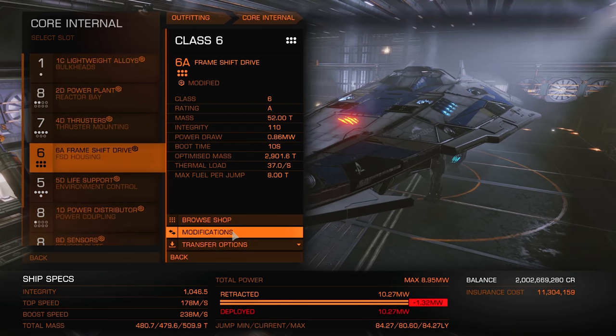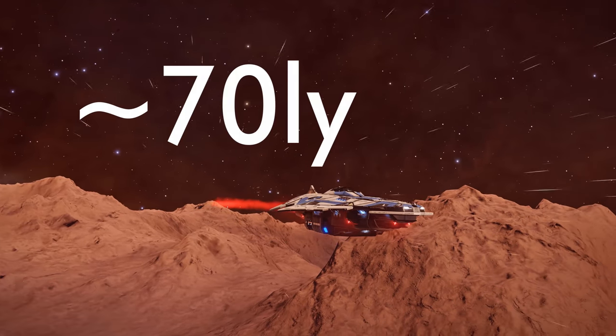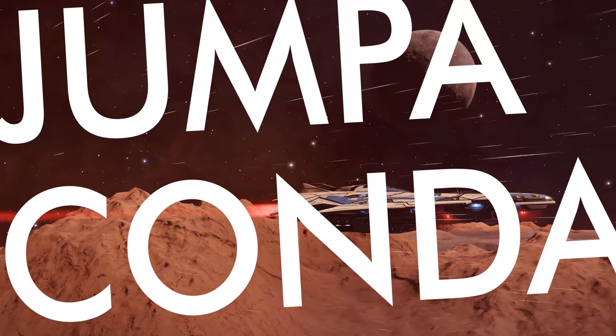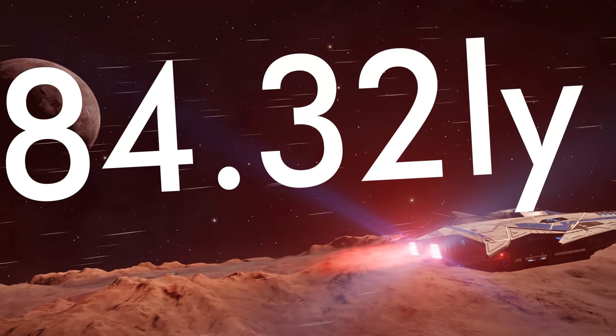Now for one of the crown jewels of this build: the frameshift drive itself. It's a 6A grade 5 increased range frameshift drive with a mass manager experimental effect. With this module alone on a sensible Anaconda, this would get you around 60 light years. Most Exploracondas settle for at least 70 light years, but this isn't like most Exploracondas. This is the Jumpaconda — 84.32 light years total.